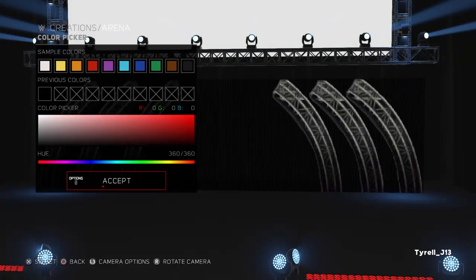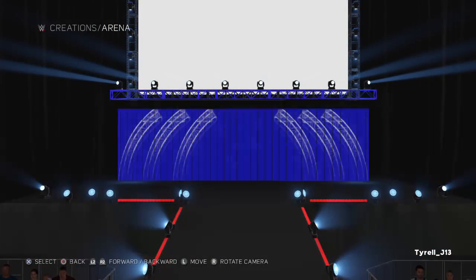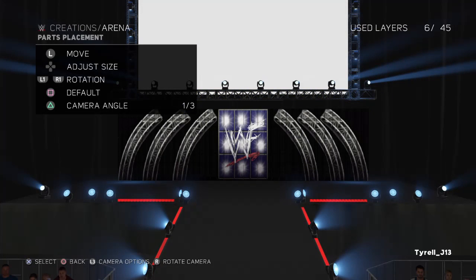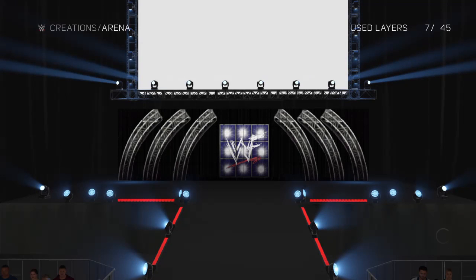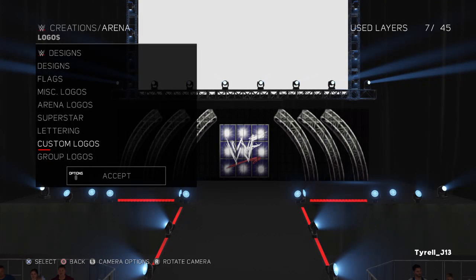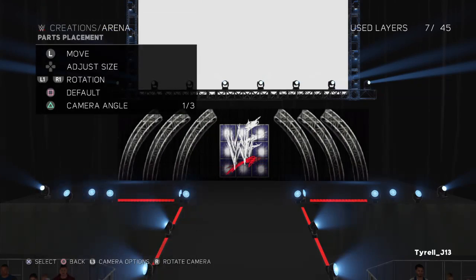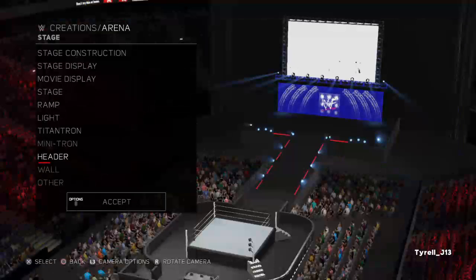Set it to black and there you go. What you'll want to do is bring the TitanTron down a bit because it doesn't look quite right yet. Take the little Minitron — from December 1999 they had updated it with an ad license going from the back of it. Then you can add the WWF logo to it to give it that poke-out look so it stands out and doesn't look old.